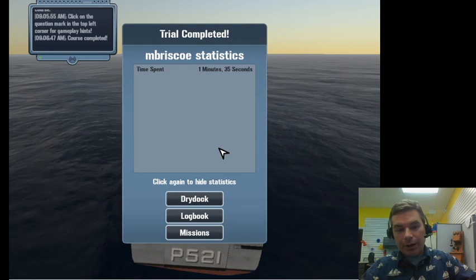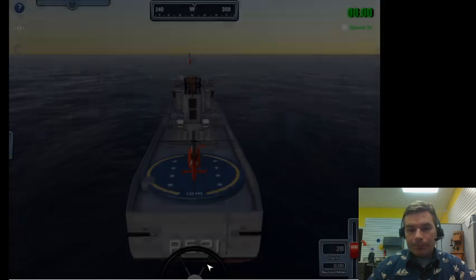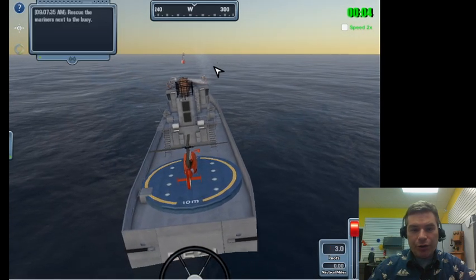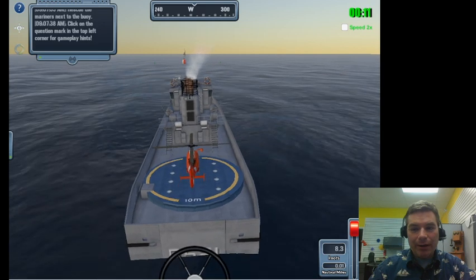Let's do one more test that's available. I'm clicking the actual test and then clicking the green play button, hitting W to go forward. You'll see a little speck here and a little speck here - those are the humans I need to rescue.